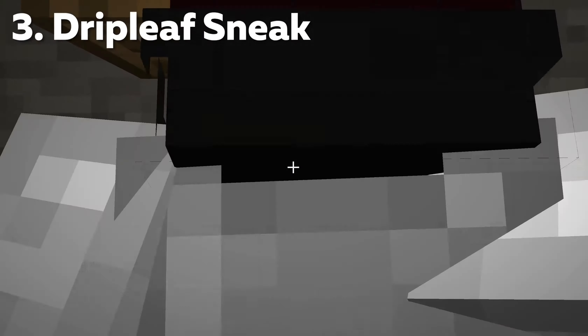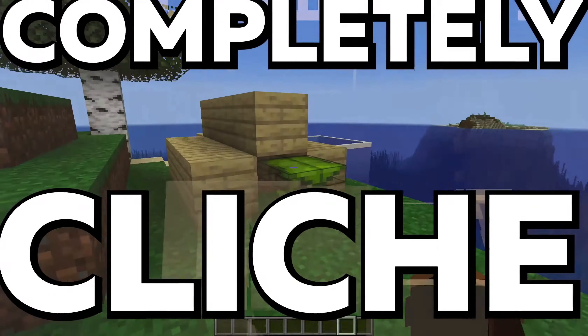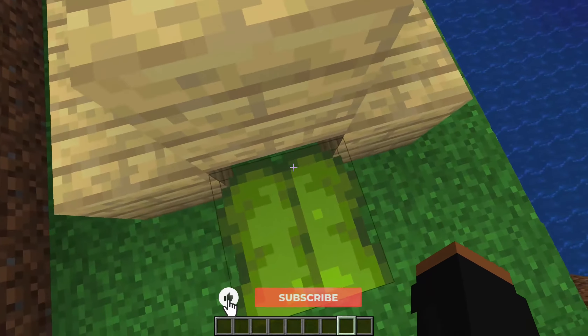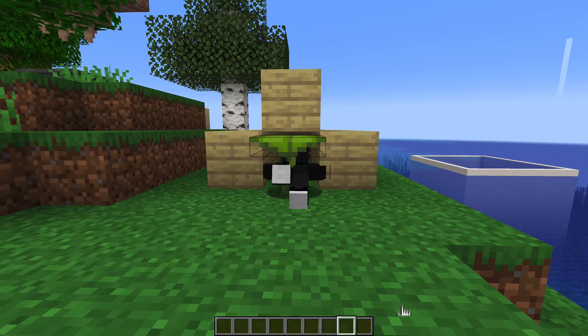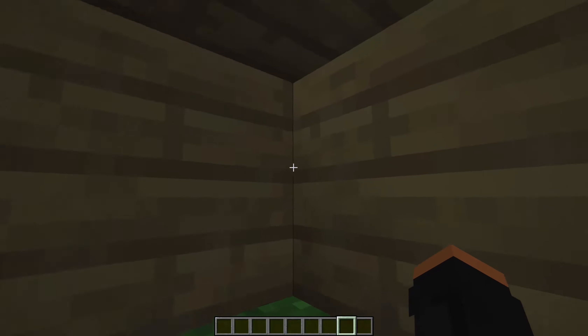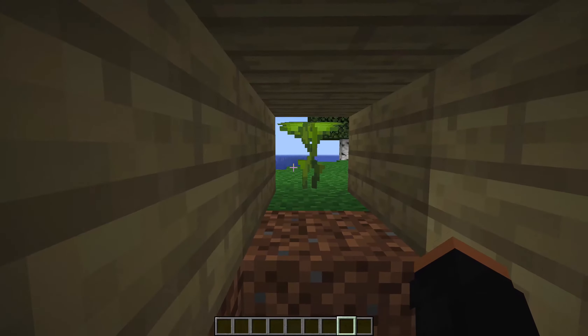Thanks to the 1.17 update, the trapdoor crawl method is now completely cliche. Now we have the drip leaf. So if I stay on top of this for however long and wait a quick sec, I start crouching apparently when the leaf drips back up. Now I can go to my secret base that I just created. There — my secret base.